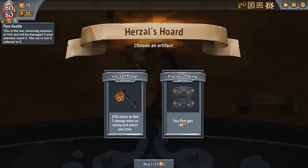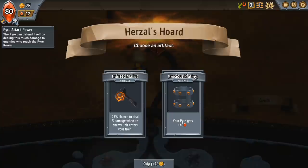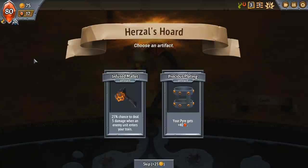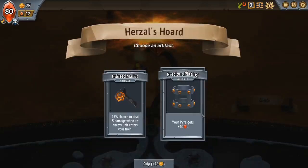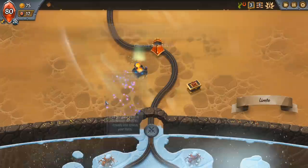The pyre health — you can see up in the top left, 80 of 80 is our pyre that we're trying to deliver to hell. It must survive with at least one hit point. It also does 20 damage because it can defend itself if creatures get to attack it. Increasingly, pyre health is like, oh great, but we want to try and avoid the pyre really taking damage in the first place, especially if you want to get a higher score. Infused Mallet is actually okay — I'll take that, it'll occasionally kill some rather annoying weaker creatures.